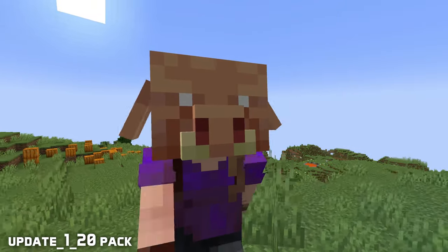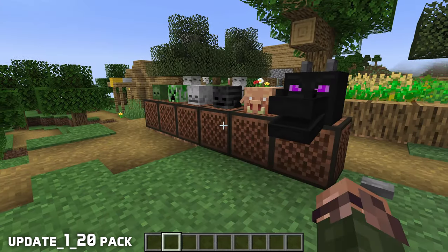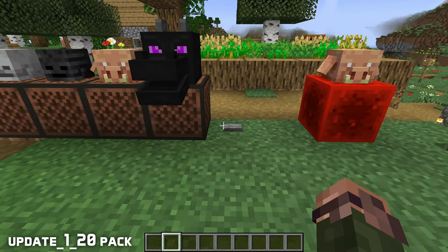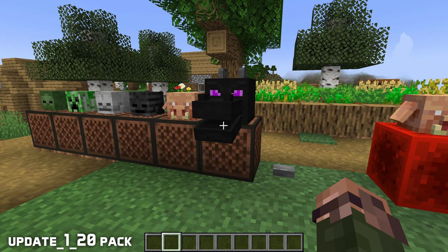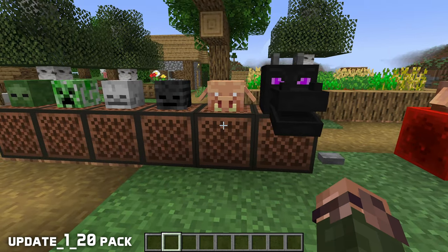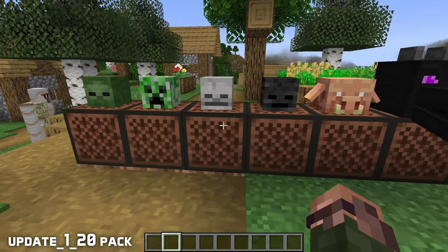More experimental mob head functionality. When placing any mob head on top of a note block, that note block will sound like the ambient sounds of that mob. Interacting with the block or powering it with redstone will play a random selection of that ambient sound.